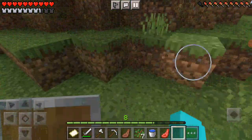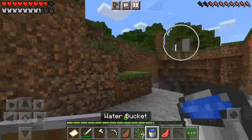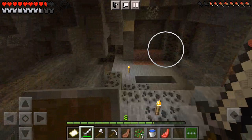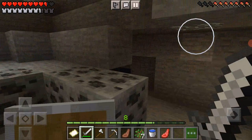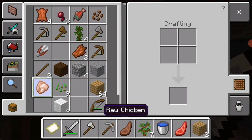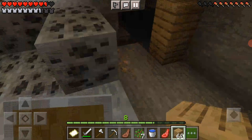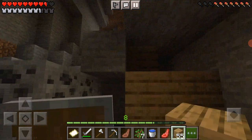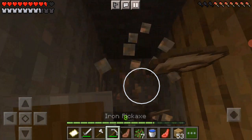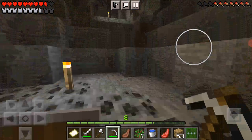Now let's collect all the seeds and saplings — how many seeds do I have? Nine. I should have MLG'd that again. I'm just gonna go down into this cave. I can see some iron. Let me just take away this sign, and now let's go.